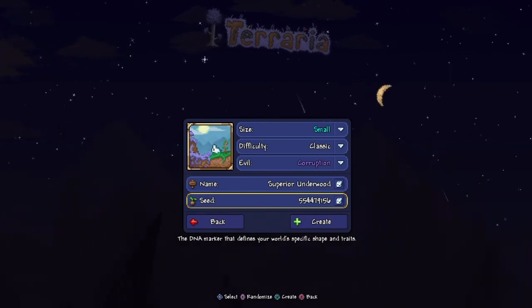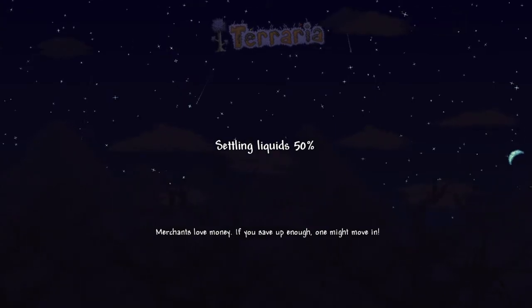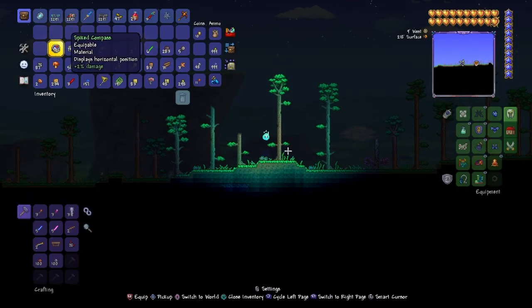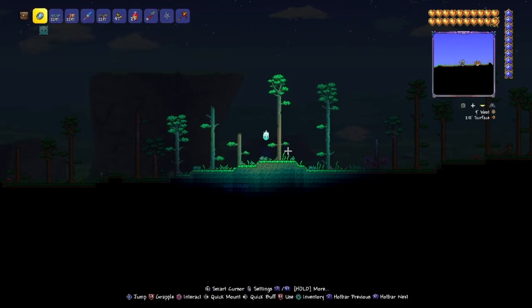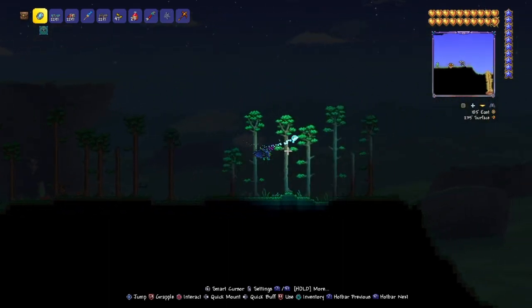We're not going to create the world because I already have it. If you have the compass and death meter you can look at the coordinates that I have on the side and follow along so you know exactly where to go.